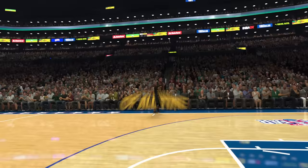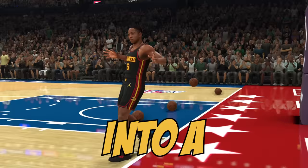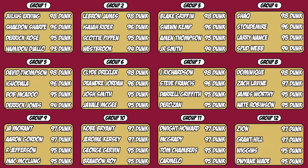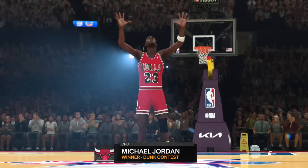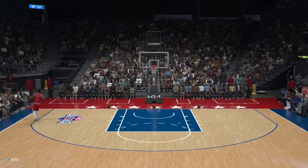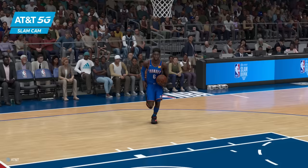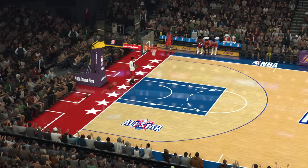Today I took the 50 greatest dunkers of all time in 2K24 and put them into a dunk contest. I split them up into 12 groups based off their dunk rating, but Vince Carter and Michael Jordan get a bye from the first round. I started this on PS5 and these dunks were terrible, so we are going to the last gen version of the game. Diallo starting off this time with a 93 dunk rating.